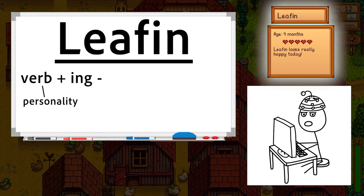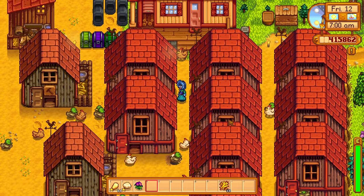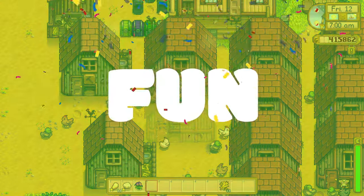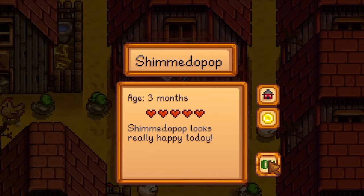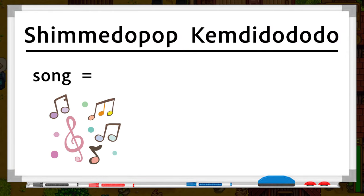This is most effective when dropping the name's final G. For example, naming a fish 'Glubbing' sounds a little stiff, but drop that G and call him 'Glubbin' and you've got a happy little fish friend right there. Now let me ask you a question: do you like having fun? If so, then you can name your chickens after some sounds and beats, like Shim-a-do-pop and Kem-dee-do-do-do. If it sounds like it could be made into a song, then it can be made into a name.